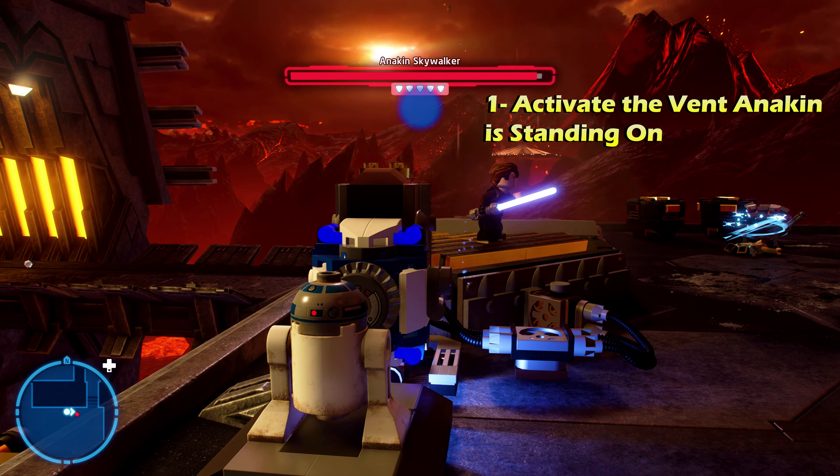For minikit number one, in this same area we're going to go to the back left. Switch to a hero character or an astromech droid to grapple up onto the ledge to reach this back secret area. There's going to be a gold LEGO object — destroy it with a bounty hunter character and that gives you a buildable minikit number one.